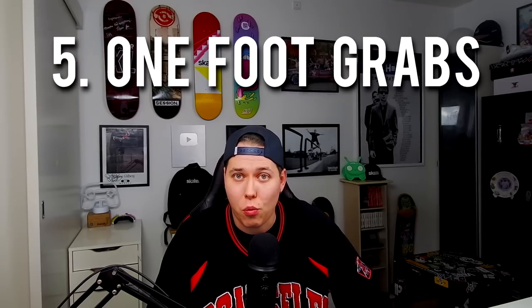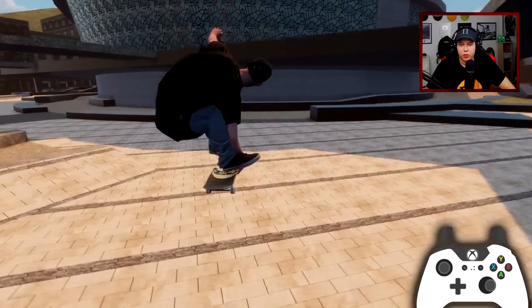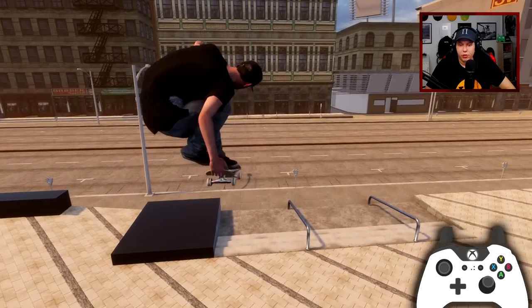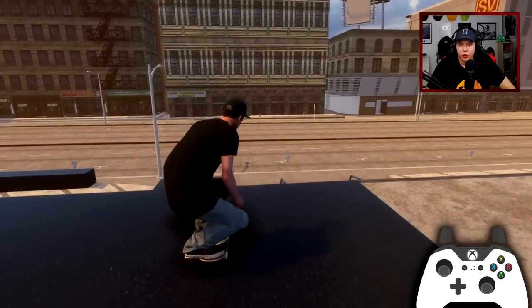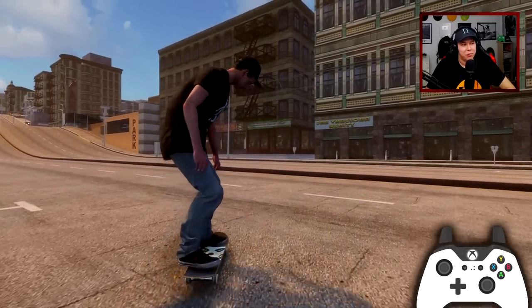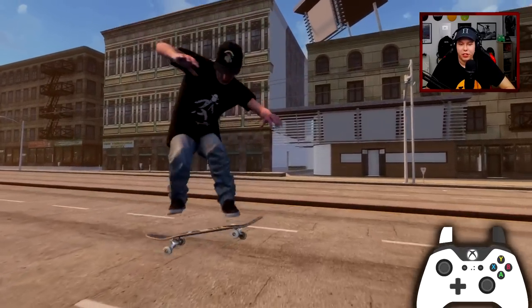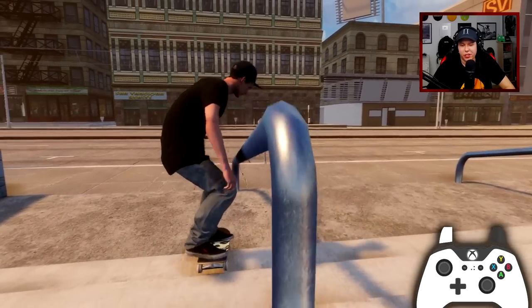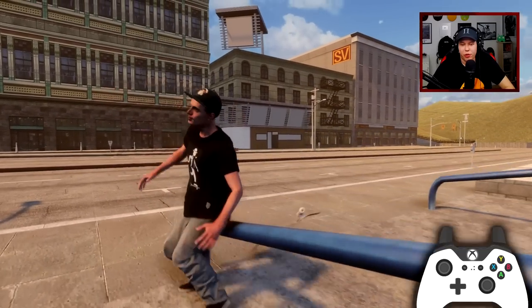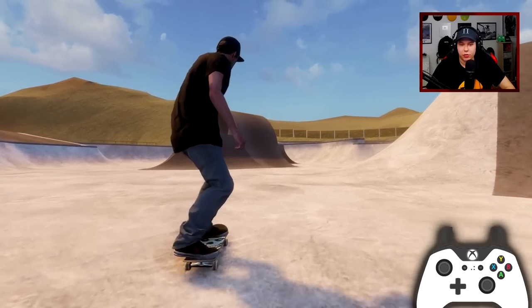Feature number five - one foot grabs. Wait, was that a one foot grab? Okay I see. Wait, is that a benihana? Oh, I'm tail grabbing - how do I do that then? We actually got benihanas officially in the game! We got a tre flip benny. And I forgot how to play the game - just try a judo. Isn't that with a nose grab and then kick the foot out? Or dog piss. 540 dog piss-ish going into a rolling... I feel like we would just have been flying in the past, so they've definitely done something to fix the transition skating.